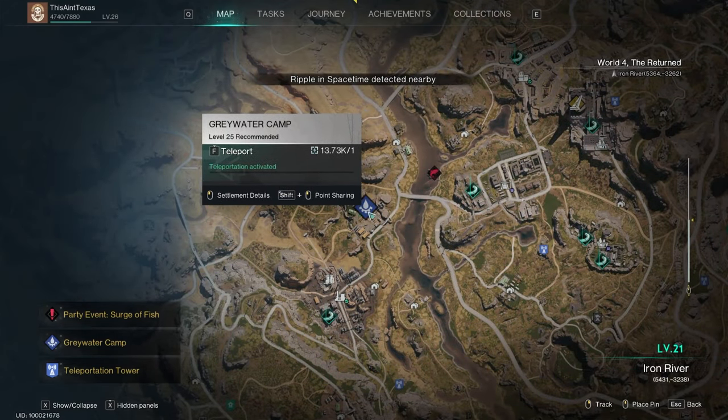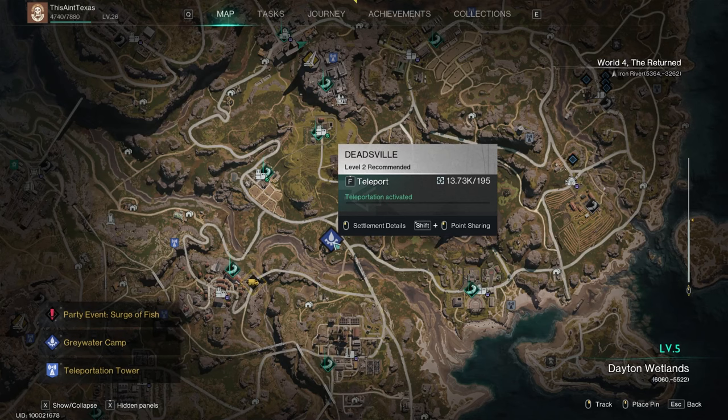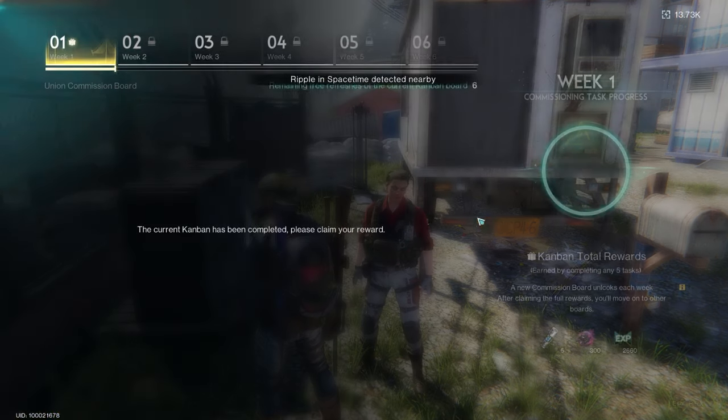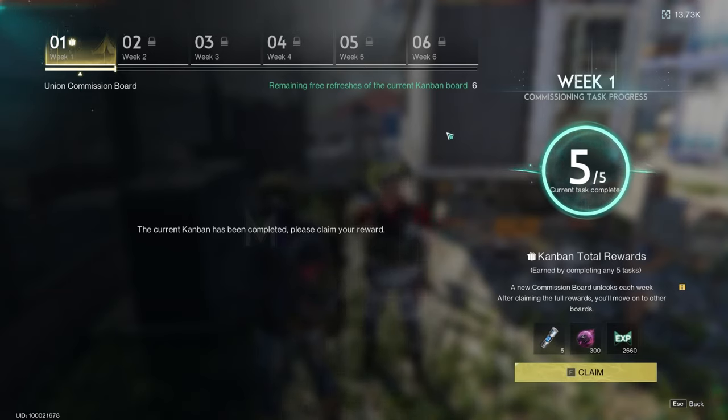One of the biggest ways to gain levels quickly early on is finding the commissions NPC. When you start in the Deadsville area of the Dayton Wetlands, look for an NPC with the commissions icon in the middle of town. The commissions board lists easy tasks like boiling water or mining rocks — complete as many as you can. Each one gives a large XP reward, and completing all five for the week gives a big bonus XP chunk. These tasks alone can guarantee you roughly three to three-and-a-half levels very early in the game.